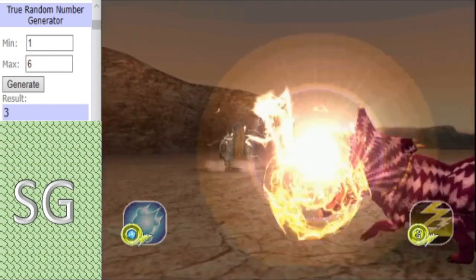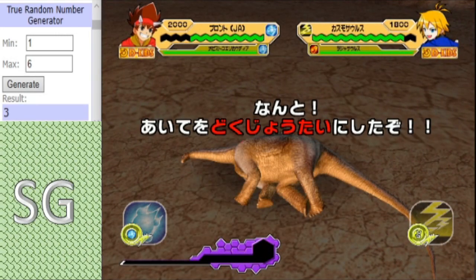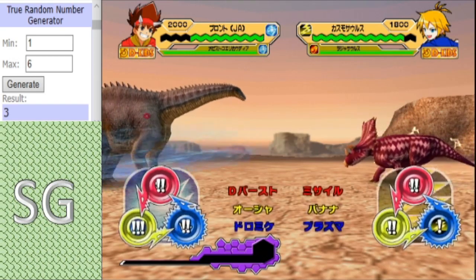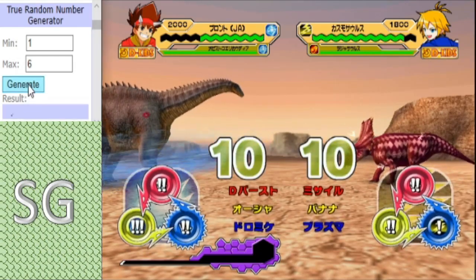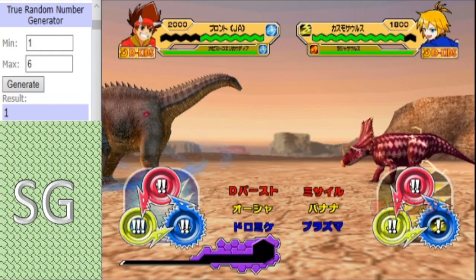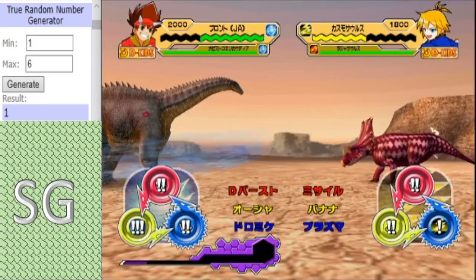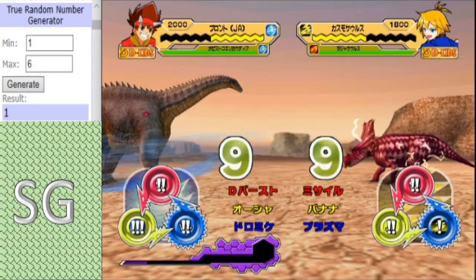The Chasmosaurus has the type advantage, and if it does manage to defeat Brontikins, it will also have the type advantage against the backup. The Poison activates! That's an impressive hit from the Chasmosaurus. The Poison strikes back, dealing a decent amount of damage. An even start so far.